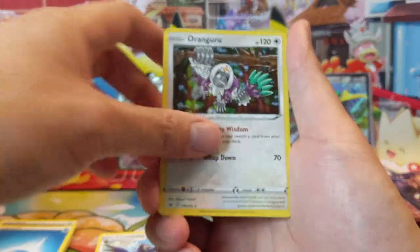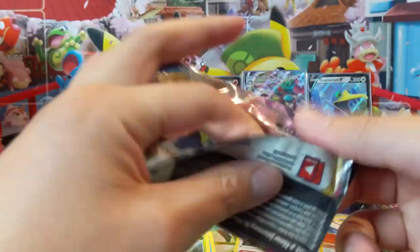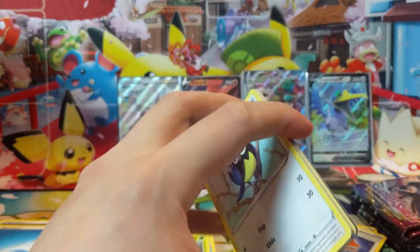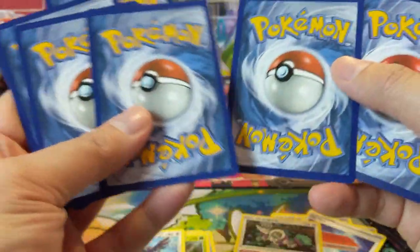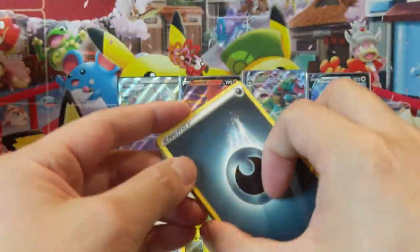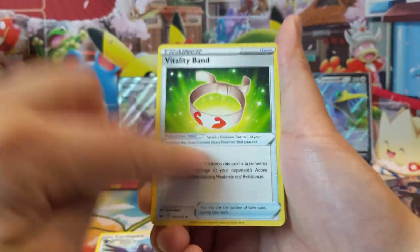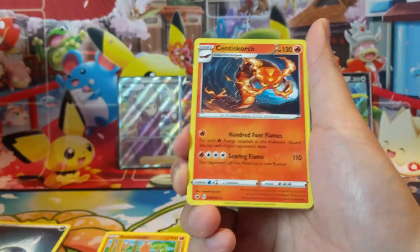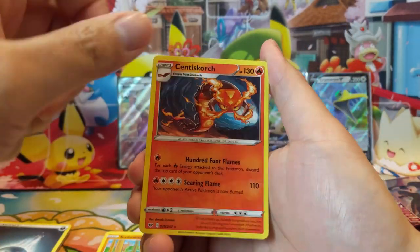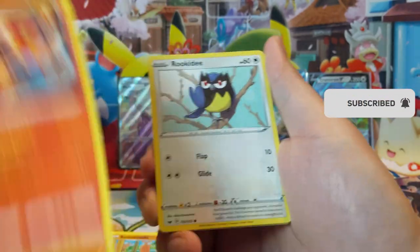Rillaboom — second one of the box. Alright, come on, Professor's Research, Zacian! Is it possible to get two of the same card? Pretty sure it's possible. Vitality Band. Let's think about adding this to a Cramorant to one-shot Morpeko. Centiskorch — scary card, haven't seen it used: for each fire energy attached to this Pokemon, discard the top card of your opponent's deck.